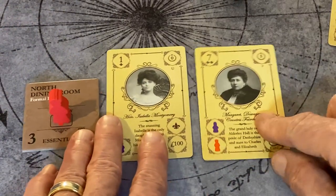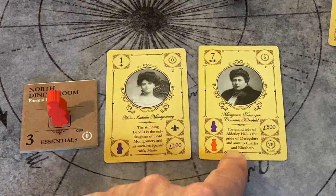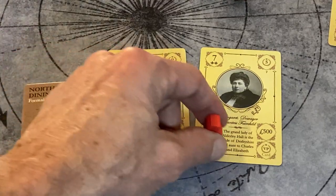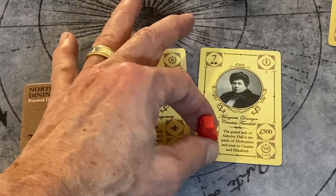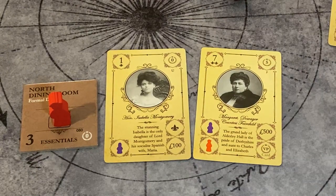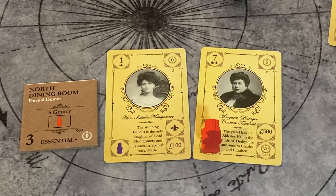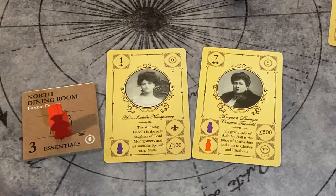There is a type of guest card — here we have the Dowager Countess Fairchild, a promo card — where on some very prestigious female guests, for the same reason that the butler hovered, the housekeeper is going to hover and ensure that most prestigious guest is taken care of. Of course, the housekeeper could also gossip on the servants' hall if she so desired.